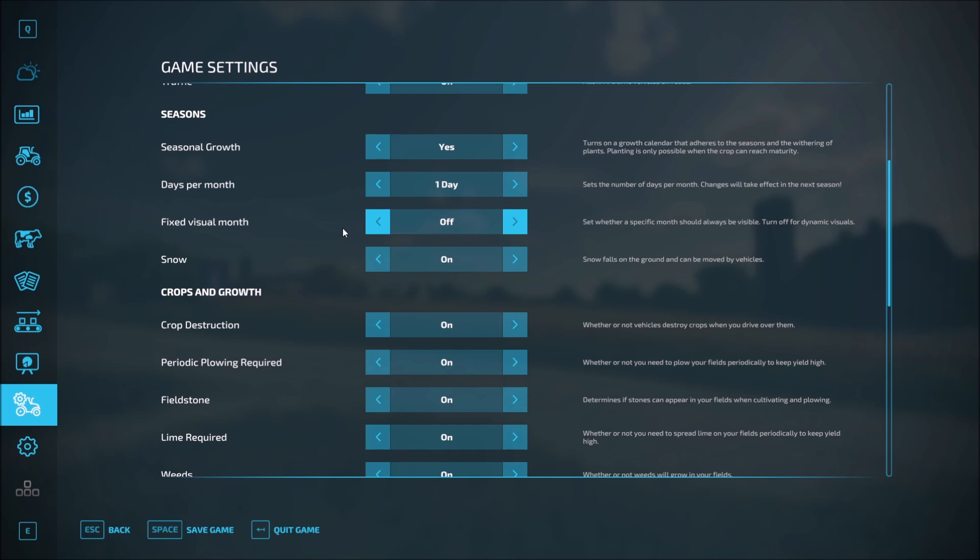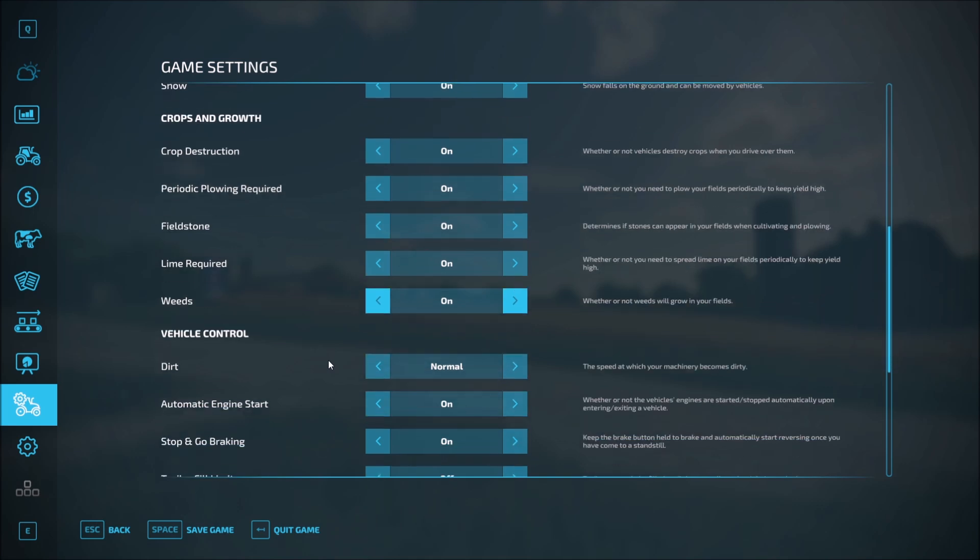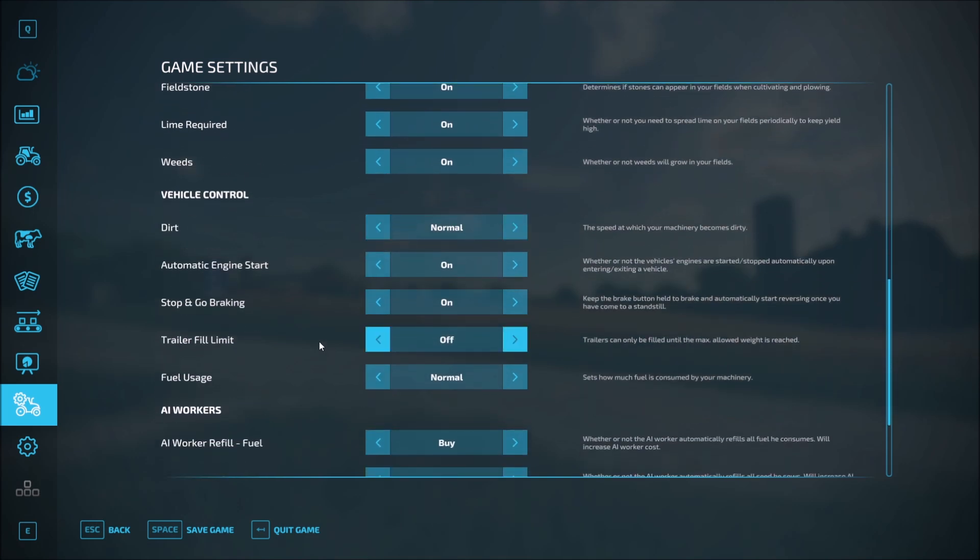We want the seasons to change and we want to see that. Snow — we'll leave that on; that is going to be very troublesome, I have a feeling. We have field stones — there are going to be stones that show up in the field as we're plowing and cultivating. Any of these that start to be more trouble than they're worth, we'll come in and turn those off. Trailer fill limit — trailers can only be filled until the maximum allowed weight is reached. It's off by default, but I'm going to turn that on.